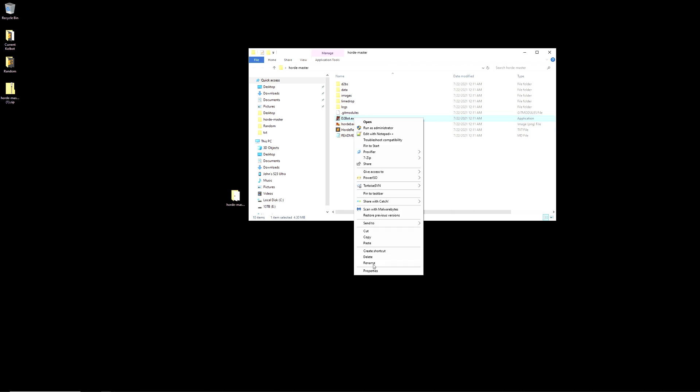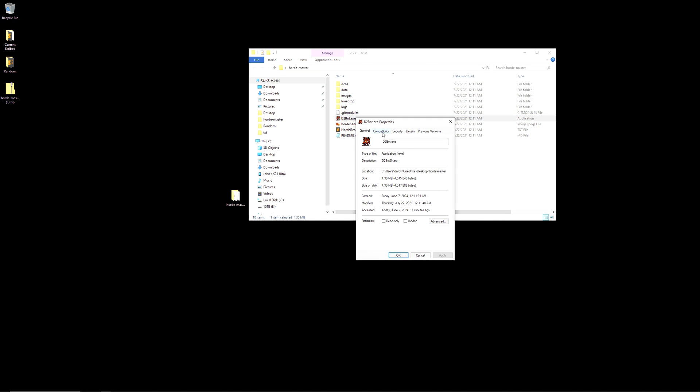If this is your first install of Colbot, don't forget to give d2bot.exe compatibility mode for Windows 7, or if that doesn't work, Windows XP Service Pack 2. Secondly, make sure to run as admin.